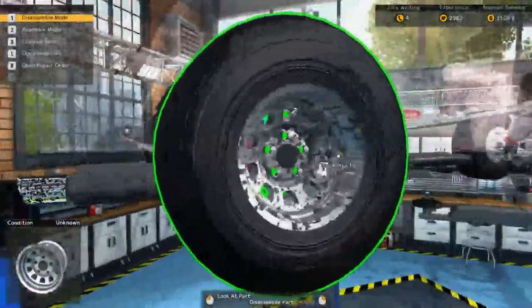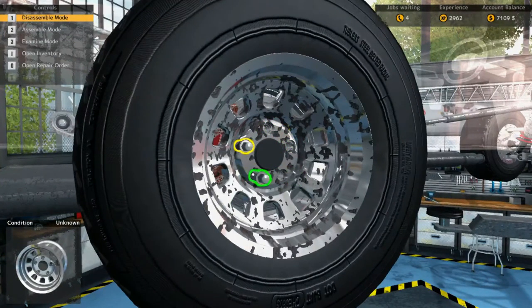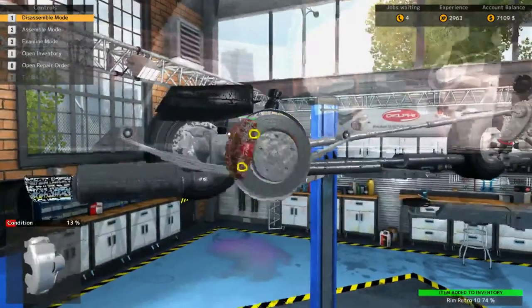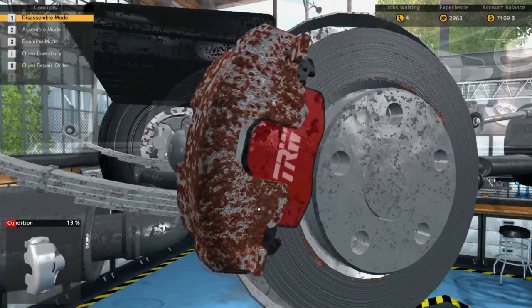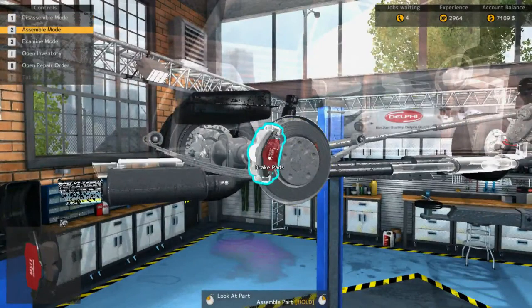Let's take this brake caliper off. The graphics are really good for this game — kind of funny. Maybe because the scene is small so it doesn't have to render too much. Let's take that off. Then just assemble a new one.